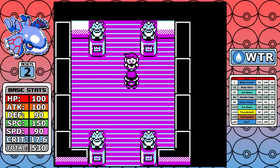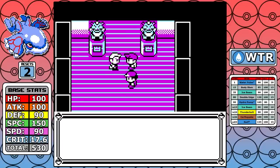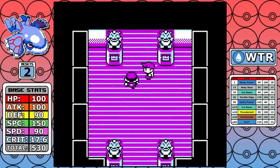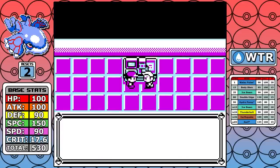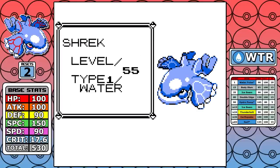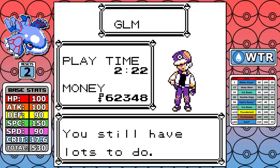Water is a great typing — I'd rank it probably number three. I do think Normal and Psychic are just overall better in a solo run, but Water has proven time and time again that it's very solid. What sets Kyogre apart, aside from being a legendary with crazy stats, is that it gets coverage moves in Earthquake and Thunderbolt. Thunderbolt is a very rare occurrence on a Water type, and you can see the dividends it pays. Kyogre finishes at a very low level of 55, only two resets, and a final end-game time of two hours and 22 minutes.